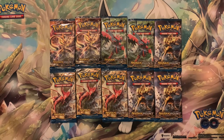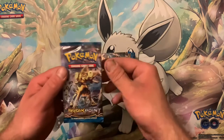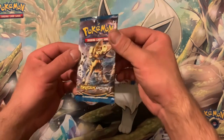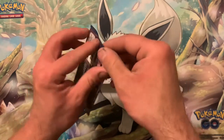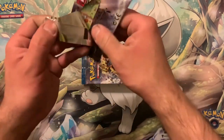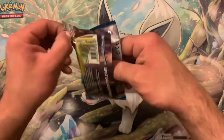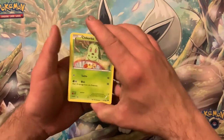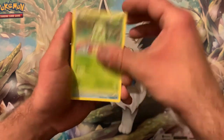But enough of that, on to the opening. We're gonna open these up from least favorite Pokemon on the artwork to top 10 favorites. First is — I think Luxio is the whatchamacallit.